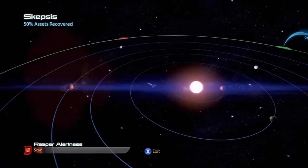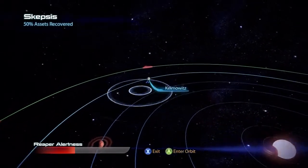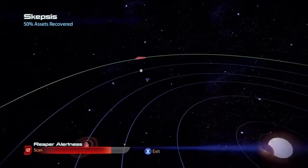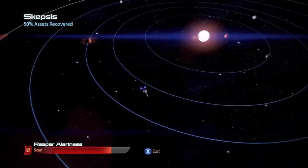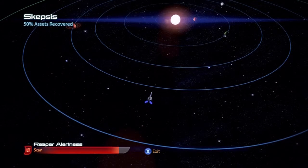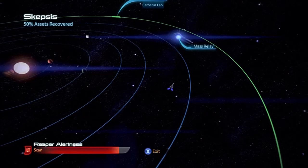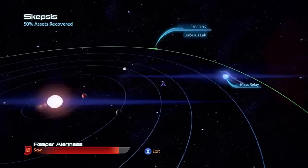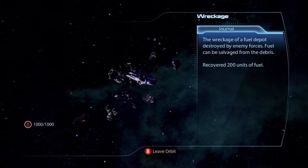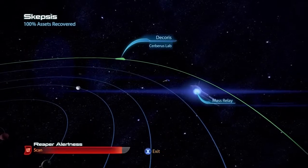Should I do this? Nothing? Reaper alertness — that's okay, I can afford to scan a few more times. Uh-oh — I think one more scan and they find us. Should we get out of here, or should we scan one more time and risk it? You know what? I'm a risky guy. Uh-oh. Oh, I guess we can do it once more — 50% assets recovered, we need to find one more thing. And I think we're screwed now. Oh, maybe not — can they only detect us if we're on the other side or something? Oh hey, there's something right there. Wreckage — it's for fuel. But we have full fuel, so... 100% recovered! Cool.